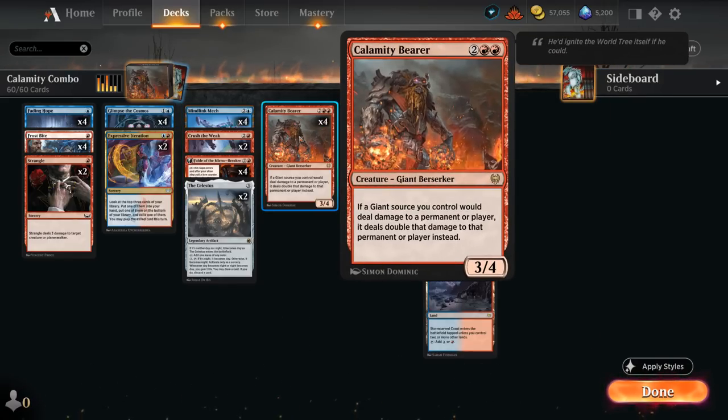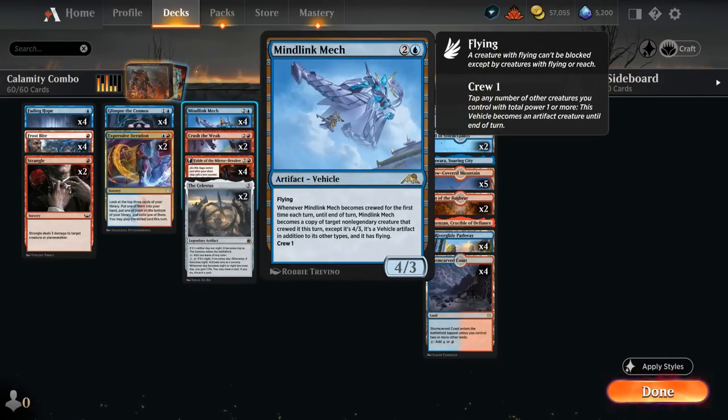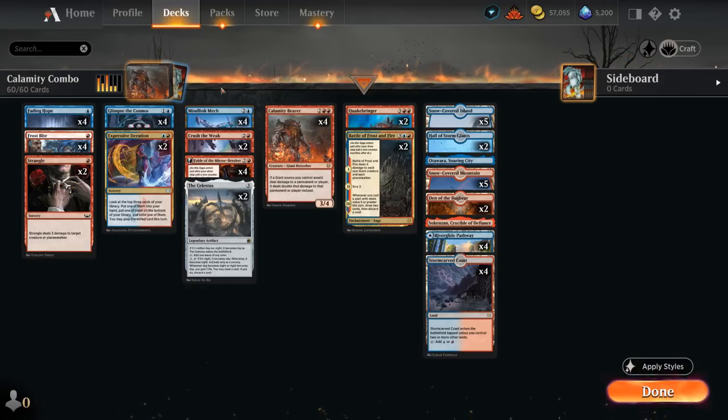Calamity Bearer is a 3/4 saying if a giant source we control would deal damage to a permanent or player, it deals double that damage instead. So now the Mind Link Mech, a 4/3 copy of Calamity Bearer, will deal 4 damage doubled by Calamity Bearer, then doubled once again because Mind Link Mech now also has the same text — dealing 16 damage on turn 4. And the opponent cannot even interact with it at sorcery speed as our vehicle is not a creature on the opponent's turn. So that's the main combo.